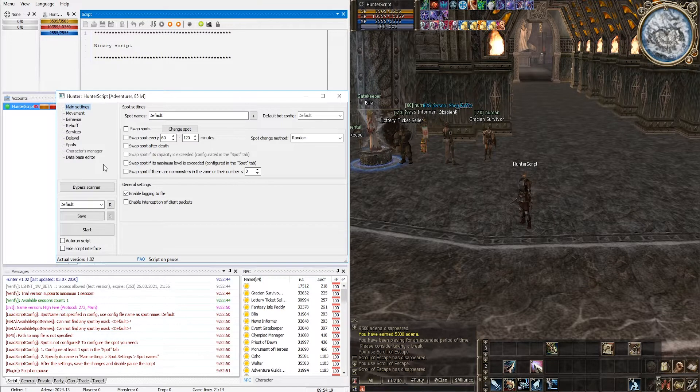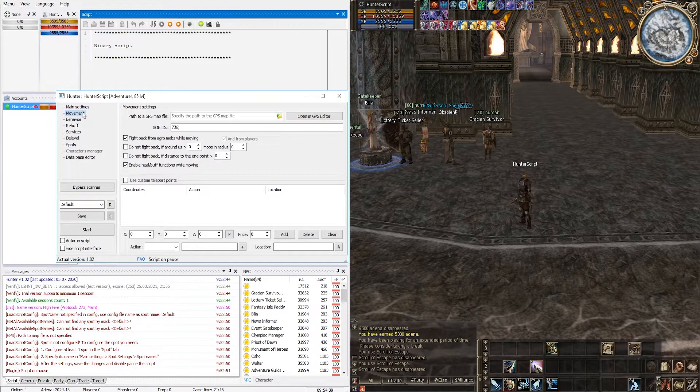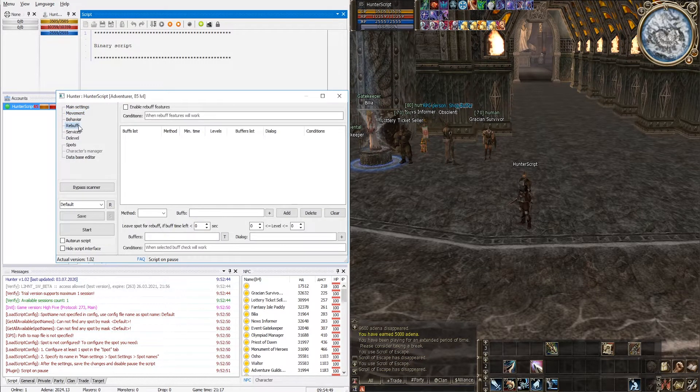If you are interested in how to install and run the plugin, there is a dedicated video on the channel — look at the tips. What should we set up? Directly the spot itself: you need to add it to the list of spots, draw a hunting zone in the bot, configure the bot config responsible for behavior in battle, the route to the spot — all done using the GPS editor, including setting up dialogues with the NPC for teleporting to the hunting location — and finally rebuff, indicating which buffs and from which NPCs you need to receive.